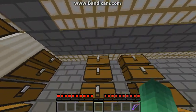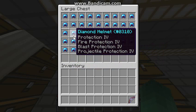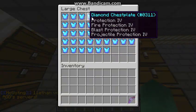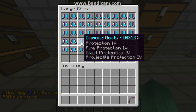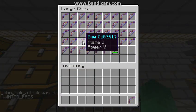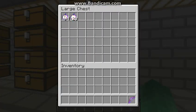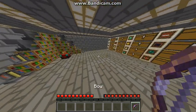And over here is where I do all my kits. So all these helmets are the same: Prot IV, Fire Prot IV, Blast Prot IV, Projectile Prot IV. Same goes with the chest plates, the leggings, and the boots. For swords we have Sharp IV Fire 2, all the same. For bows we have Power 5s, all of them the same. And for god apples we have a stack and then 20, so that's quite rich.